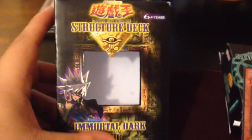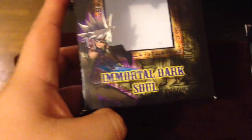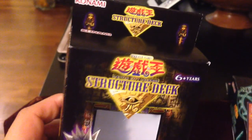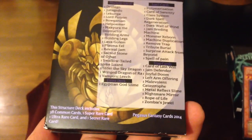Right now I only have the stuff that you guys have seen already. Anyway, going to the deck room. This one is the American one. It's called Immortal Dark Soul. The box is pretty rough right now because I haven't touched it up, but everything should be there.